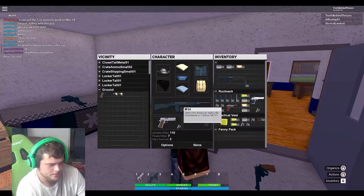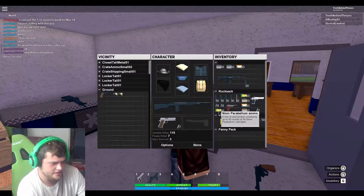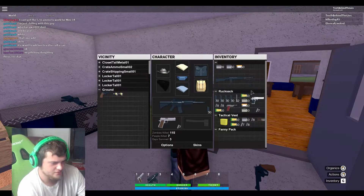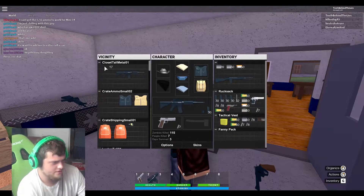There we go. Now we can equip that. Put that in there. Oh yeah, the sousat on that. I don't have a magazine for this thing, do I? Yeah, I don't have a magazine for it. Damn it. All that worked for nothing, pretty much.